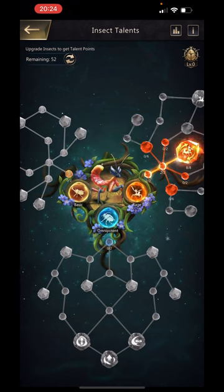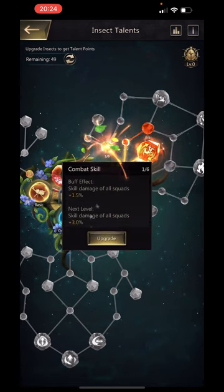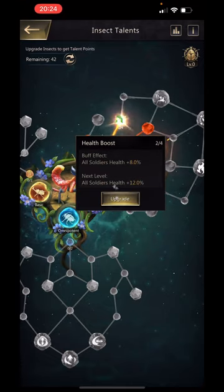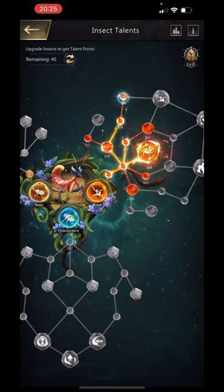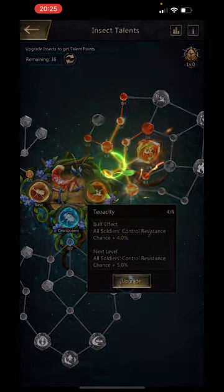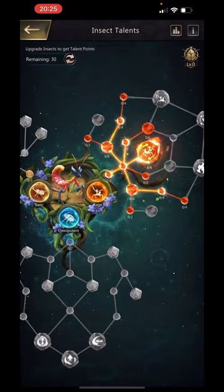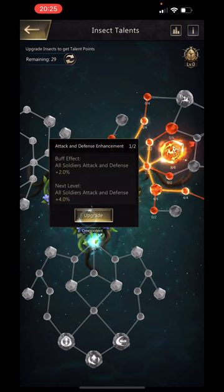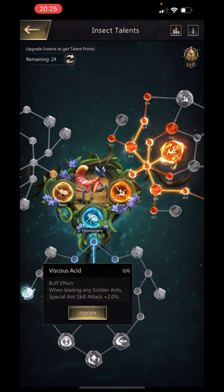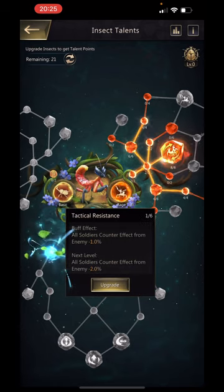We'll get two here to get this skill damage improved, and more health. We want to aim for health and attack with these talents — that's going to help us the most for PvP in my opinion. We have to do extra control resistance, more health. We'll load up the health, come down to the omnipotent, get both attack and defense there, and extra health. We've got 21 points left.